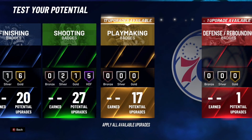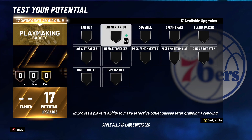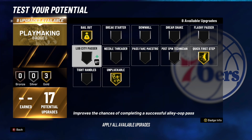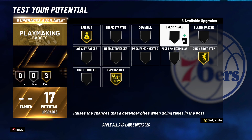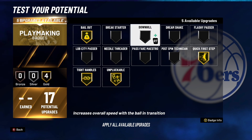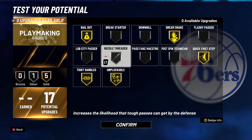Moving on to playmaking badges — we have 17. This build will not be able to speed boost, but it does have a 67 ball handle off rip, and you'll hit 70 ball handle at 98 overall — decent ball handling skills. I'll throw on Unpluckable, and definitely Quick First Steps to help you dribble better. Bailout on Gold. Since we made this a power forward, you don't get too many playmaking badges to help with dribbling. Tight Handles is an option. If you want to be more of a post scorer, throw in Dream Shake and Post Spin Technician, especially with Post Score Takeover. I'm going to throw on Tight Handles, Dream Shake, and Needle Threader.